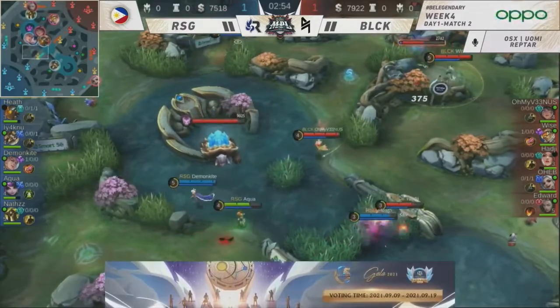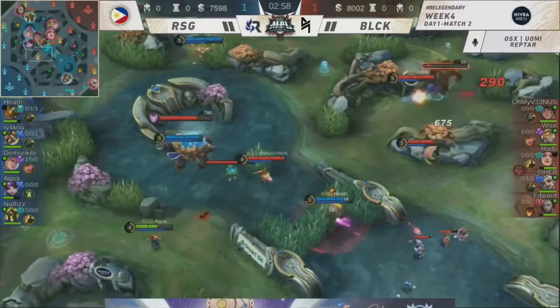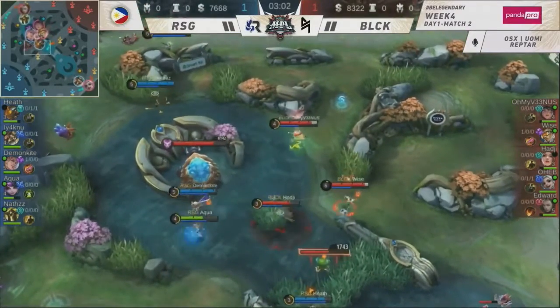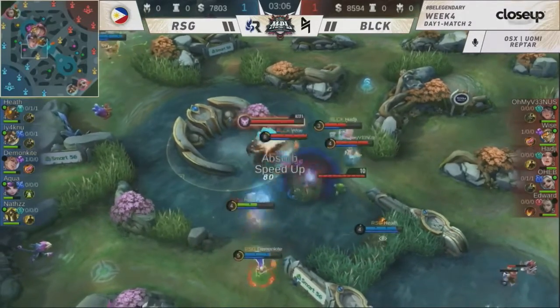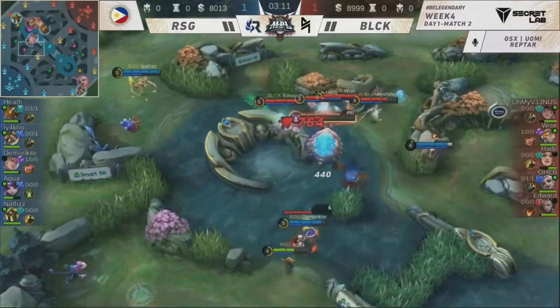RSG right now is trying to gain advantage in this early game space. They're going to start Turtle already — this is good for RSG. Making sure you establish your dominance. Nice Phantom Exhibition combo. We have the Thorn Rose in and out in a triangle — Blacklist International trying to take the first step of the damage.